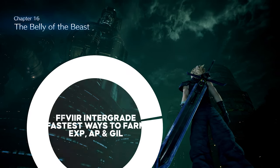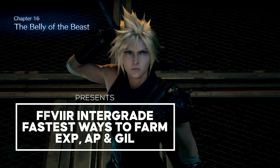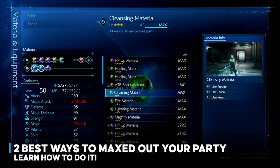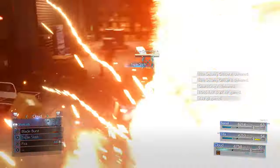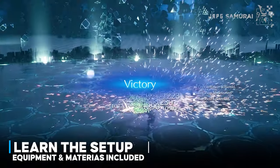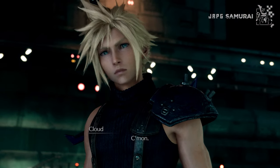Clearing the hardest mode and challenges requires end game builds and you are wondering where to start. Maxing out your character levels and materials are the best things to do first. I am the Samurai and I will be your guide, showing you the two fastest ways to gain XP and AP, and the Guild that will help you speed up the process and be ready for the upcoming battles.